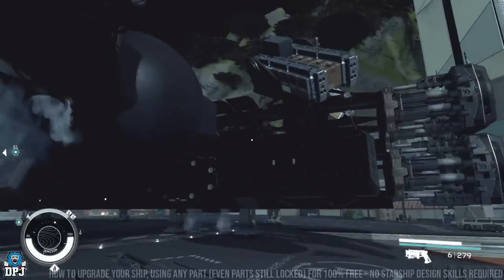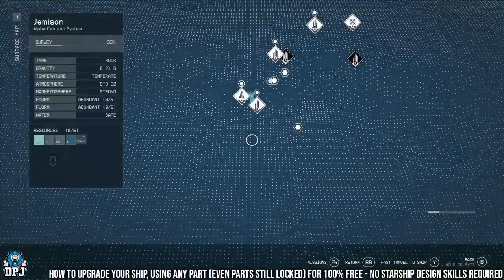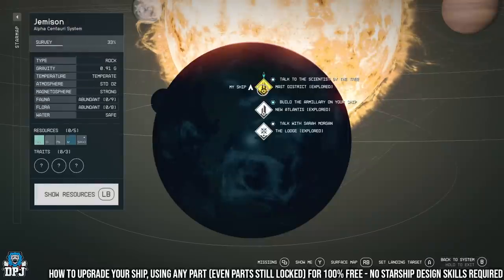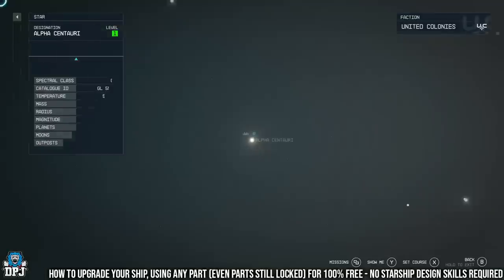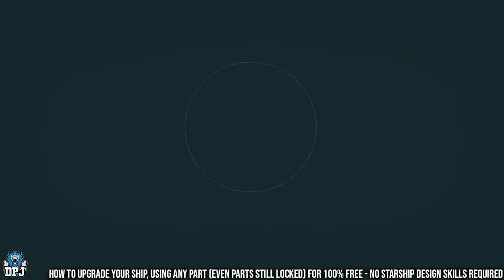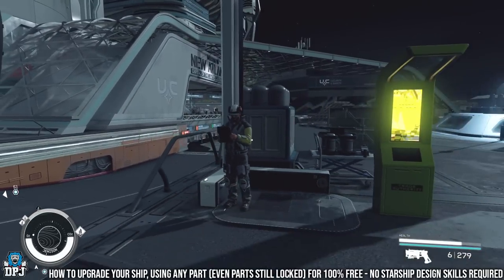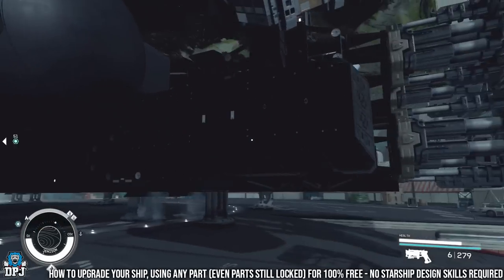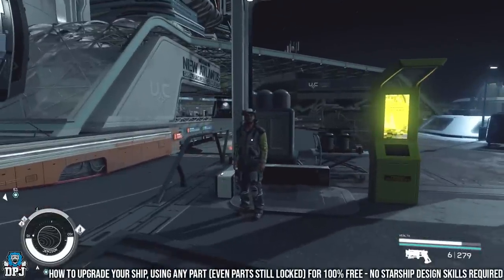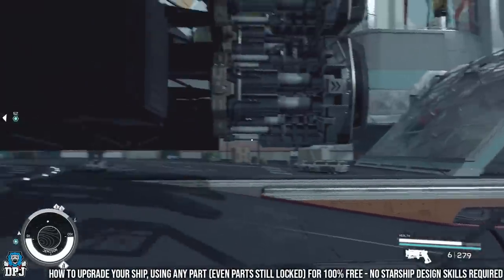We're starting with the ship glitch. I recommend you come to New Atlantis — land right here. This is on Jemison, the tutorial planet in Alpha Centauri. Come to the ship service technician. The reason for this is you'll obviously spend credits upgrading your ship, but with this glitch you can get all that money back too.